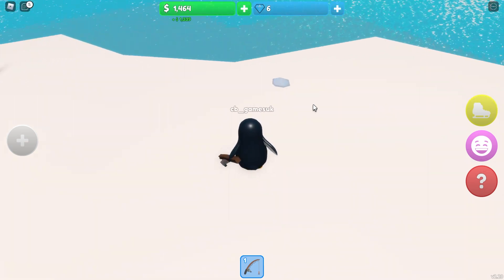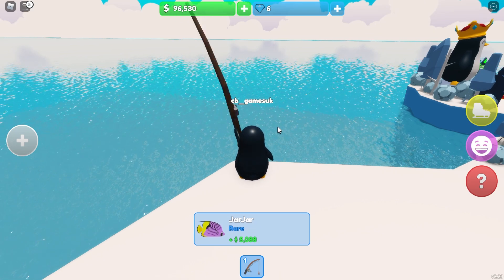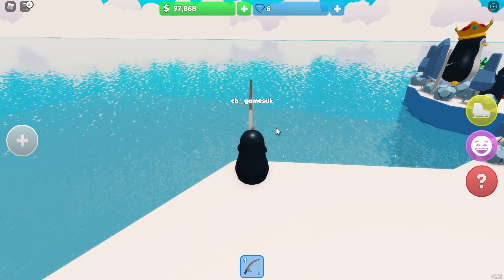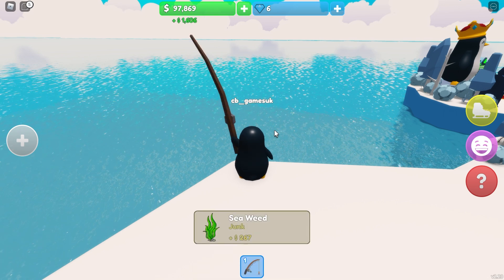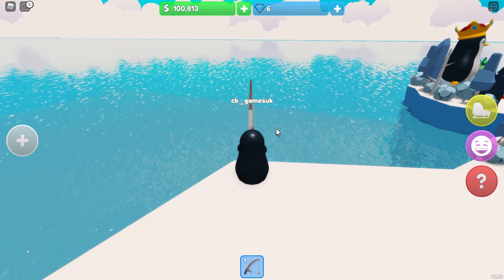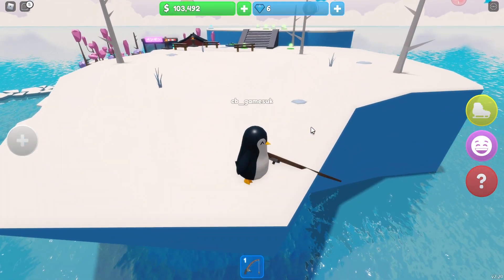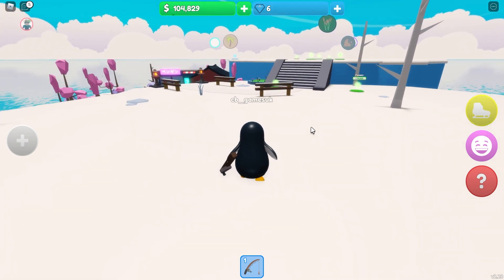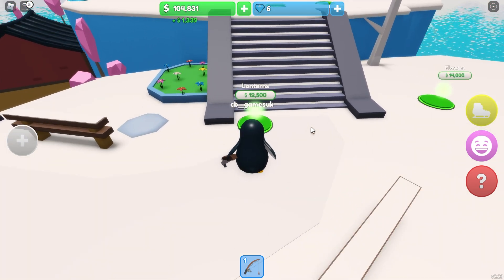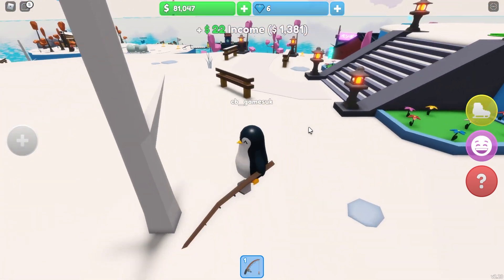$5,000 - one more fish should do it, then I'll have my $10,000. Assuming it's a good fish - no, it's junk, it's seaweed. Okay, one more. That's enough to get started on this island - I can add some lanterns and more flowers, looking nice!